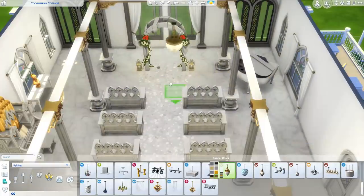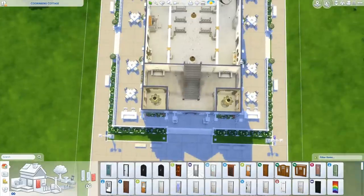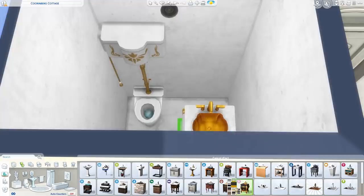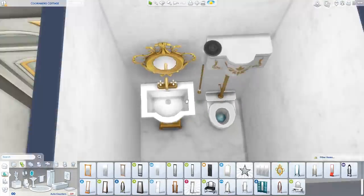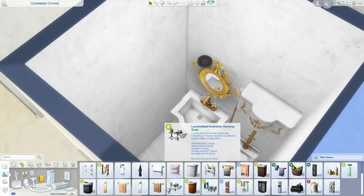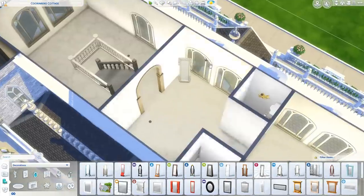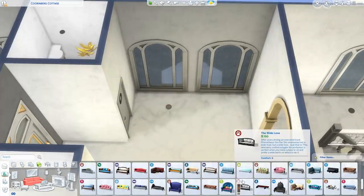Because this is a wedding venue, I added a kitchen upstairs — a lot of people forget to make the wedding cake before the wedding starts and then can't complete their goals. So your caterer can go up there and make the cake. I also added bathrooms — one for men and one for women — maybe not in the most ideal spot, but that's where there was room. I had more space upstairs so I added a little area with a mirror and seating, maybe for the bride to be with her bridesmaids just before the wedding.